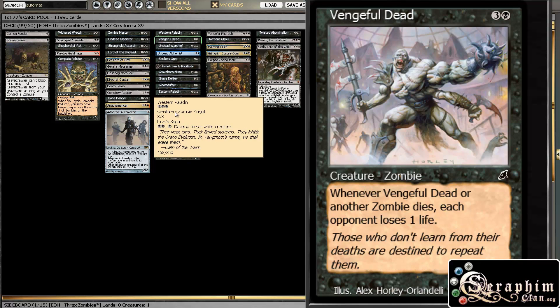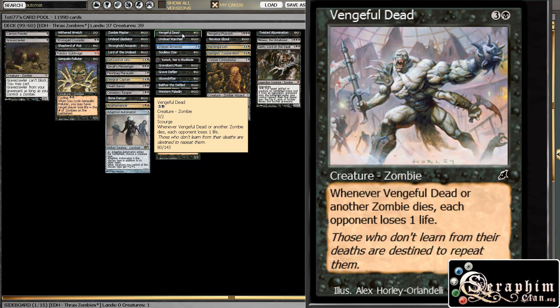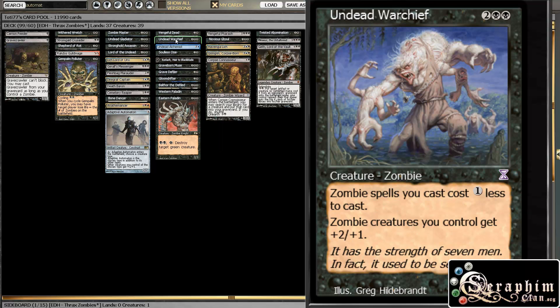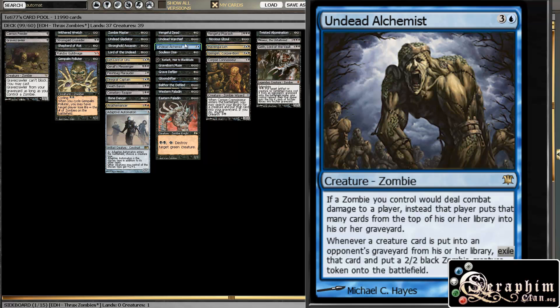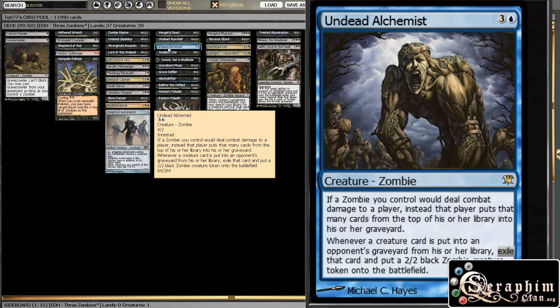Moving on to four, we have the Western and Eastern Paladins — just kills white and green creatures. Vengeful Dead does a kind of Diregraf Captain style effect. The Undead Warchief is the biggest zombie Lord of them all — pretty amazing. Undead Alchemist, one of the new guys from Innistrad — this guy is pretty decent because you're basically milling players, but you don't hit creatures so it doesn't really interfere with your Living Death effects. And whenever you do hit a creature, you can make a bunch of zombies, use that with Shepherd of Rot or Lich Lord — and then afterwards you can sacrifice this guy to one of your sacrifice outlets and attack with a bunch of zombies for real damage.